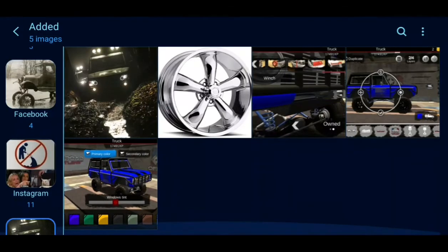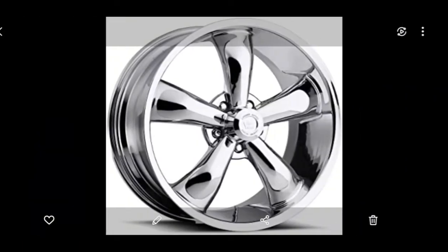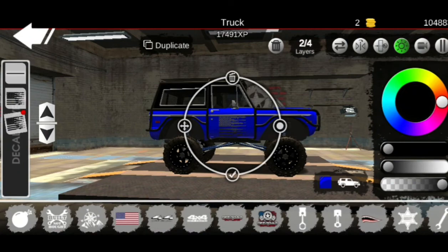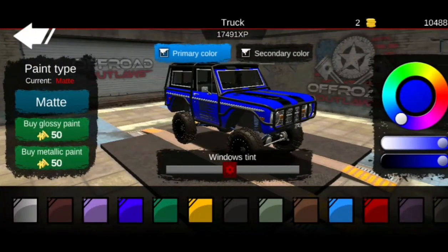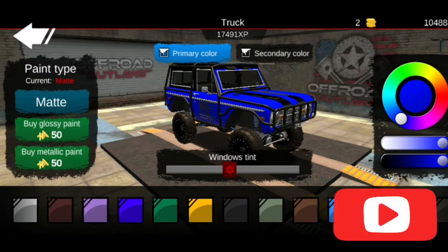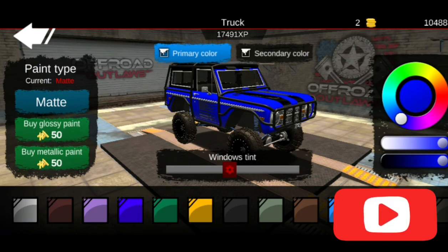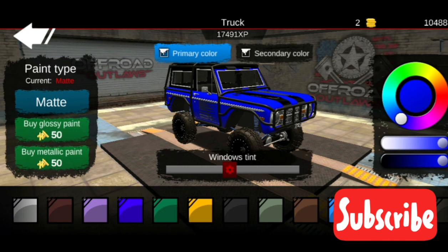So that is my top five: night mode, Muscle Five rims, rear winch, split the duplicate, and save customized colors. If you enjoyed this video, please hit the like button and subscribe if you're new — we're so close to 400 subscribers. Join my Discord, it's in the about section of my YouTube channel. Thanks for watching, see you next time!